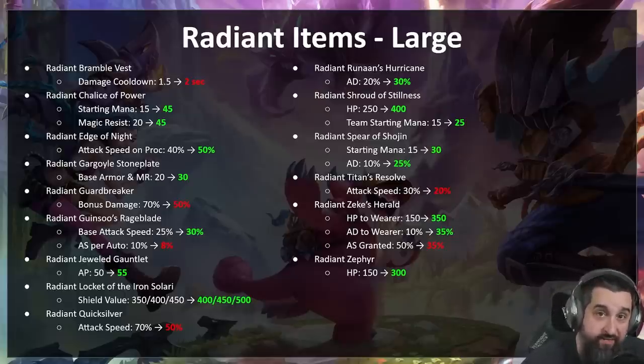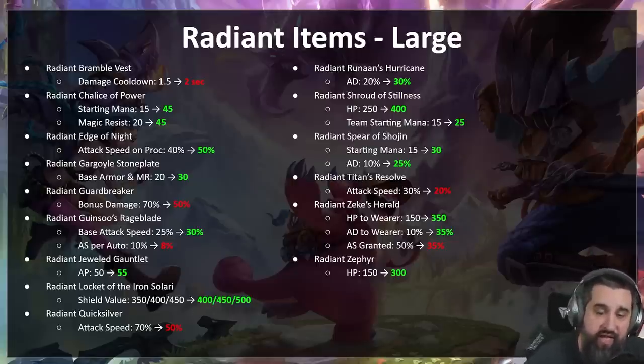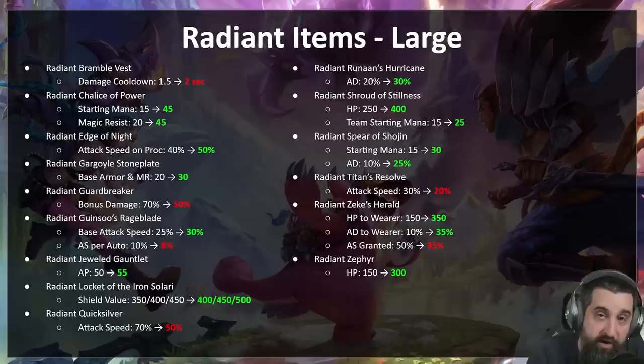Radiant Quicksilver was secretly insane — the attack speed is going from 70 to 50. Especially with high attack speed ceilings, if you faced a Garen or Zeri with Radiant Quicksilver, good luck. Radiant Hurricane needed a little love — 10 more AD. Radiant Shroud of Stillness is underperforming — 150 more HP for the wearer and 10 more starting mana for the team. Radiant Spear of Shojin gets 15 starting mana to match, but the surprising thing is we're giving it 25 AD instead of AP — giving you the option for AD builds. Radiant Titan's Resolve — less attack speed, a little too strong. Radiant Zeke's — the wearer gets 200 more health and more AD, but the attack speed granted goes from 50 to 35 — intended to be a nerf. Even back in set eight, Radiant Zeke's was secretly the best item. Radiant Zephyr gets 150 more HP.